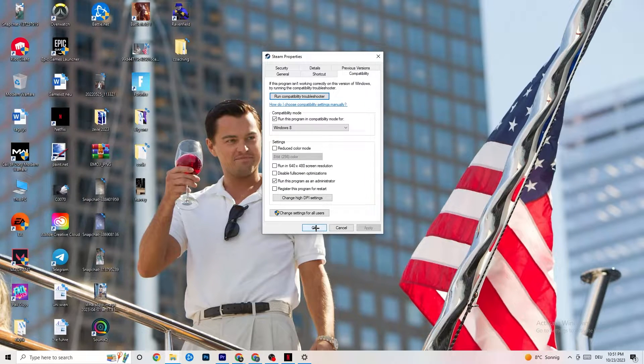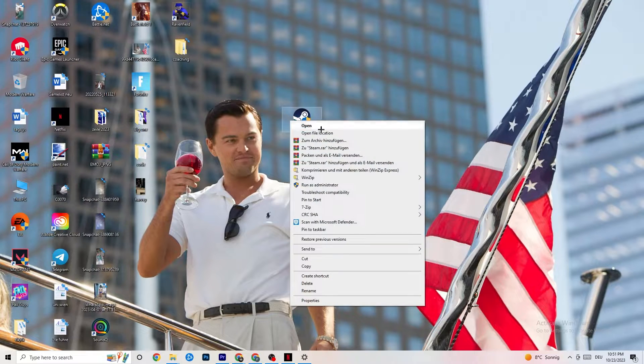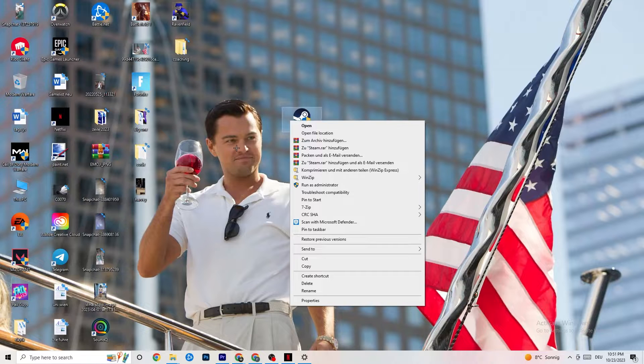After applying those compatibility settings, restart your PC. You'll see a small administrator symbol on your launcher icon, meaning it will now always launch in administrator mode — and so will every game tied to it. If this still doesn't work, do the same thing with your game's own shortcut on the desktop: right-click, Properties, Compatibility, and apply the same settings.